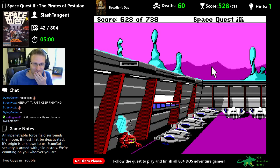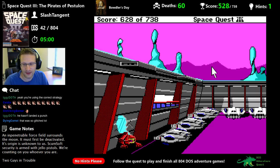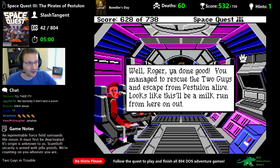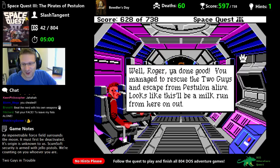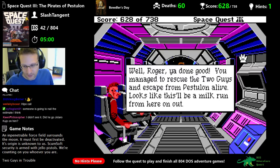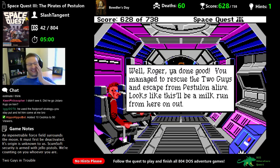628 points. Roger, you've done good. You managed to rescue the two guys and escape from Pestelon alive. Looks like this will be a milk run from here on out. We got 100 points for that. I cheated — I wasn't even ready to start the fight and already I was down to a quarter health before I even knew what was going on. So that's 10 Cedrics. Was that the foolproof strategy? I didn't even intentionally try to do that.